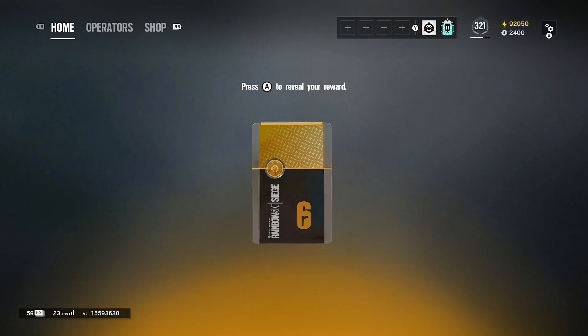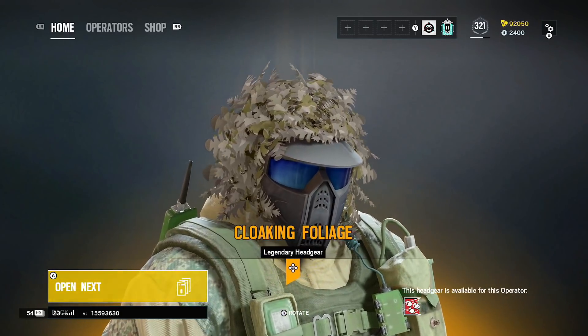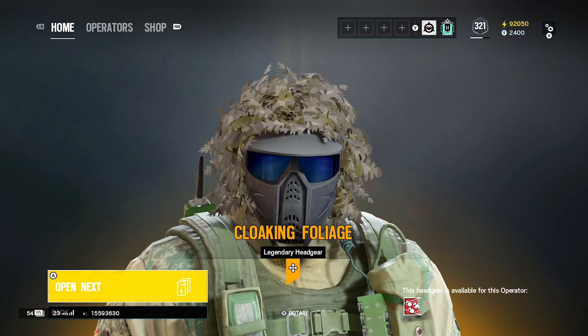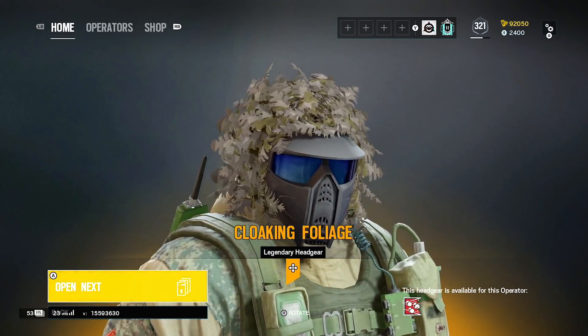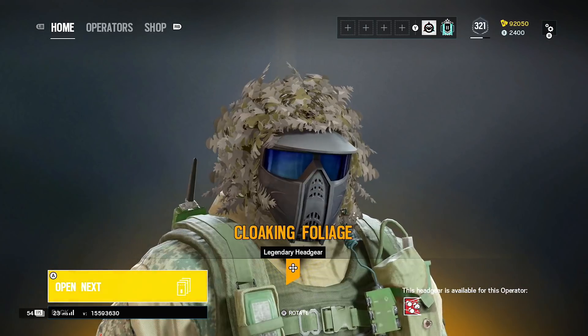Legendary time — what is it? What are we getting, game? A Fuze headgear — I've not seen this before, I've not seen anyone use this. The headgears are pretty sick for the legendaries. But yeah, this game needs a catalog showing everything — like a Match Attax book, showing you everything you've got.